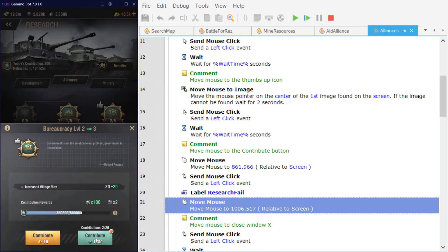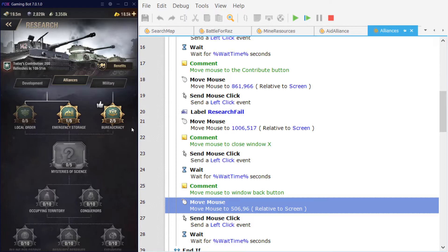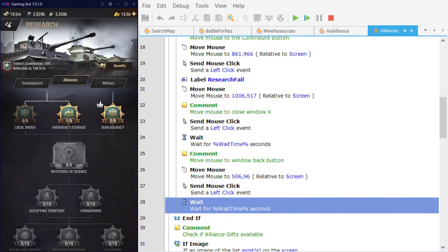The bot is set to only press the contribution button once per loop, then on the next loop it will come back and press it again. I could have it press the contribution button 20 times, but then every loop it would press 20 times. Since the bot reiterates the loop continuously, pressing once each loop achieves the same result over many iterations. After that it moves the mouse to the close contributions window button, closes the window, waits a split second, then moves to the research back button and exits the window.